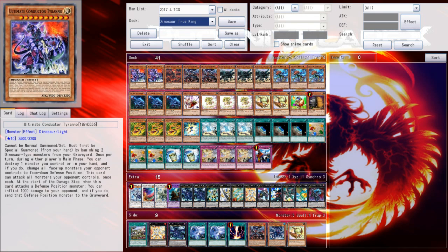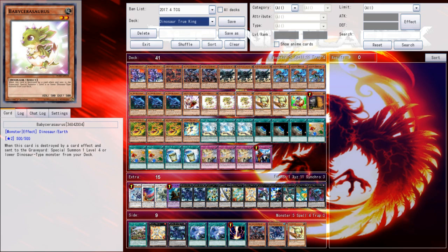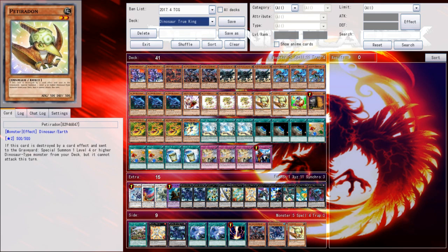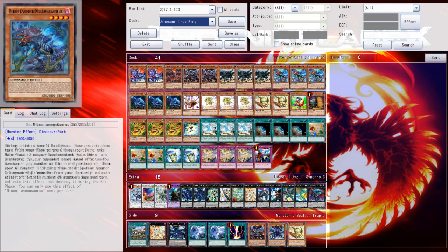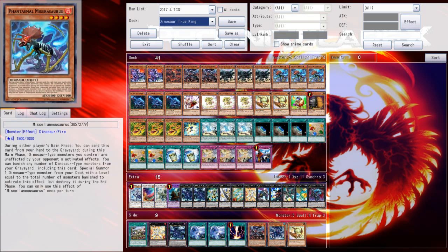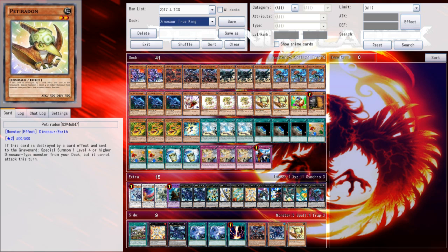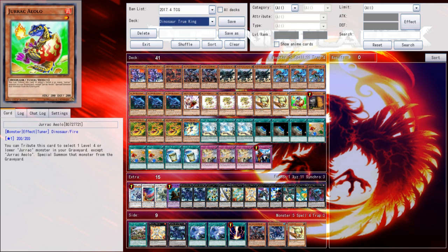I bumped Ultimate Conductor Tyranno up to two because this card is just an amazing boss monster. I trimmed Pitiridon down to two — even though it is a starter card accessible off Soul-Devouring Oviraptor and Miscellaneousaurus, and also available off Baby Sarasaurus — its restriction on attack and the fact that it can only get level four or higher means the only thing you can really summon with it is Oviraptors or Miscellaneousaurus. You can't even get Tyranno Infinity because it wouldn't be able to attack, so there would be no point. Pitiridon is easily accessible when you need it, but it's just the worst one to open with as far as bricking goes.